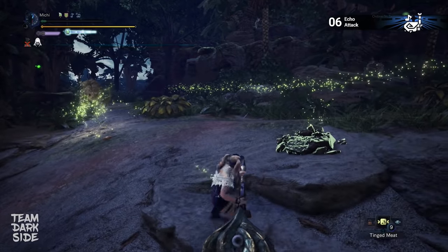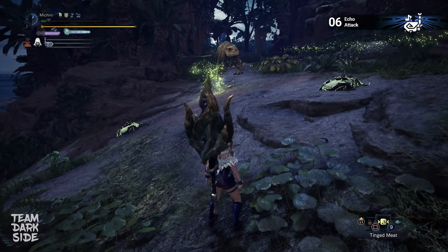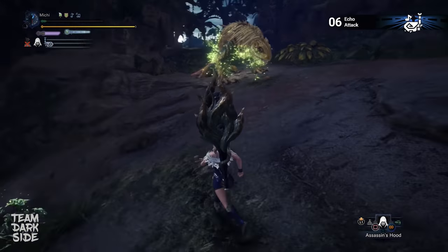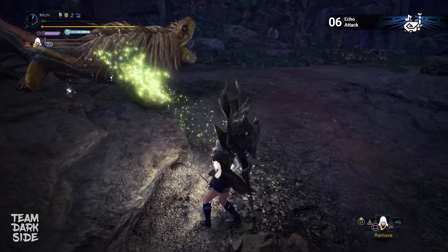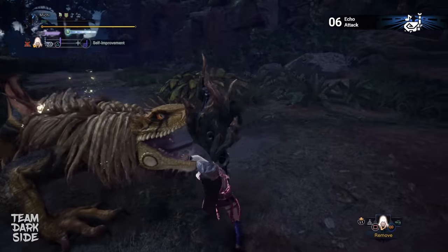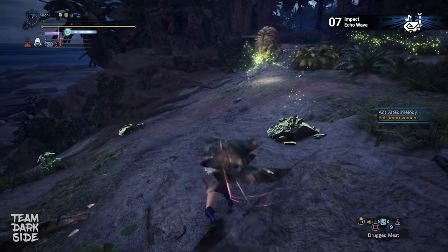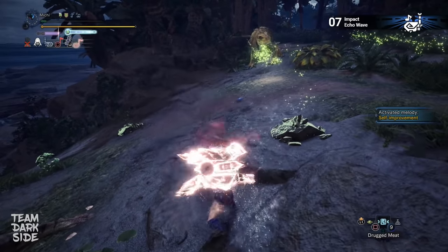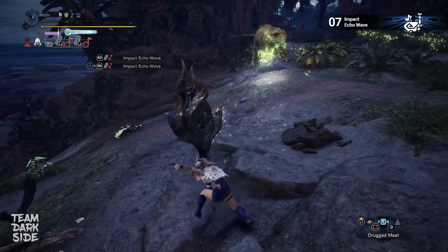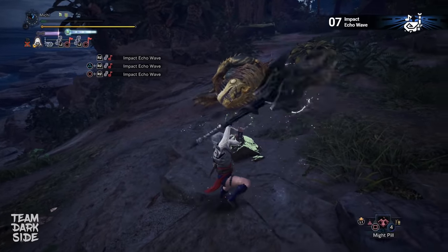Moving on to Hunting Horn. This is the echo attack. With the attack up large Hunting Horn song, it is very easy to reach the attack cap. Self-improvement counts as a visible base multiplier — it adds a 1.15 damage multiplier, which goes beyond our 2x attack cap. This is the impact echo wave. In order to maximize the damage, we need to prepare 3 echo waves in a row and, as we play the encore, we release them all at once. By the way, sharpness does not affect the damage of echo waves.